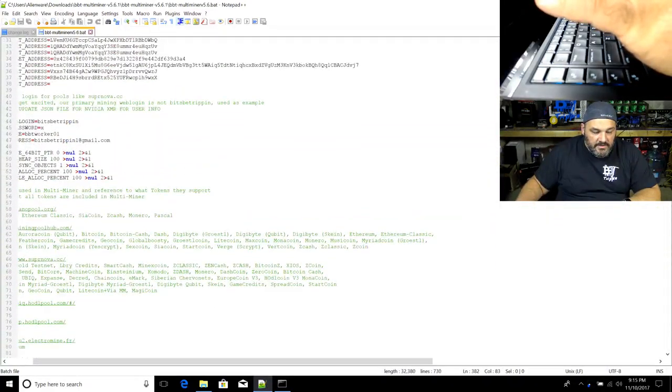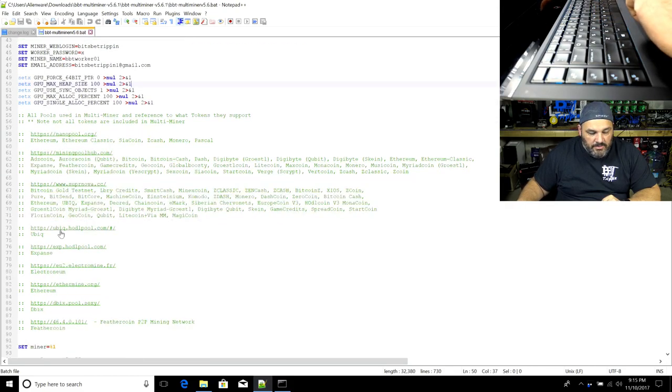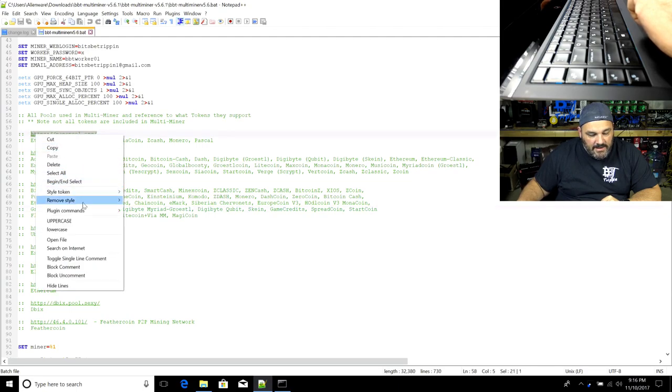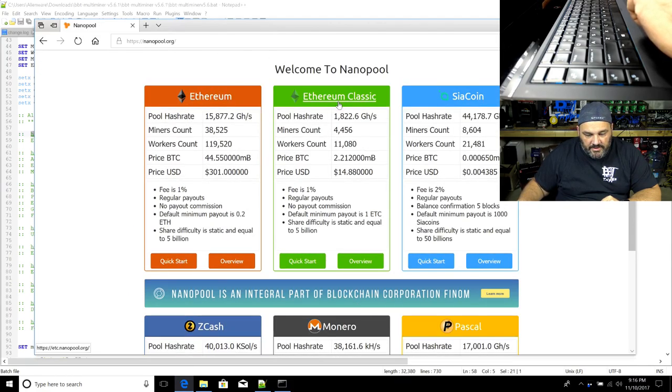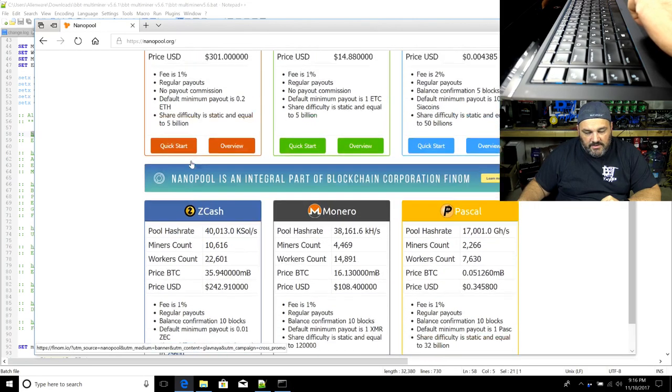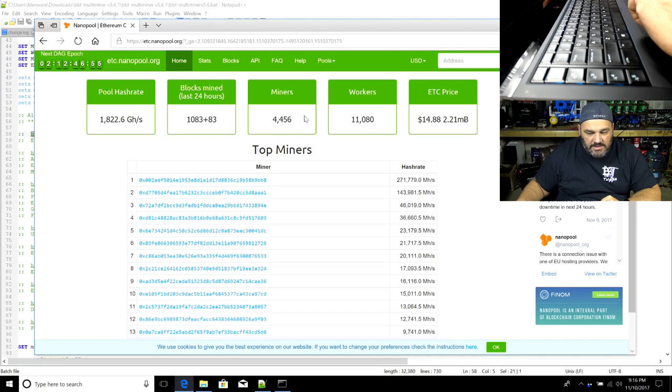We also added all the mining pool URLs into the bat file so you can monitor your progress. Each pool is listed with the coins it supports — not all those coins are in our multi-miner, but those are coins the pools support. For example, you can right-click the Nanopool URL, search on the web, and go straight to their dashboard. Nanopool supports Ethereum, Ethereum Classic, Siacoin, ZCash, Monero, and Pascal, among others.